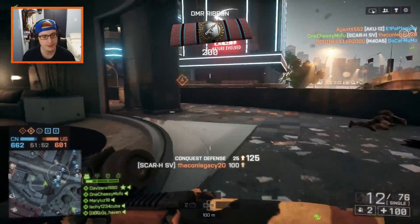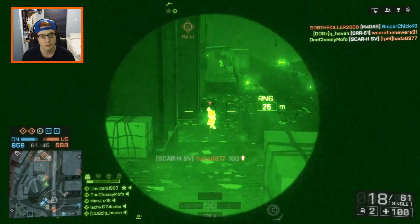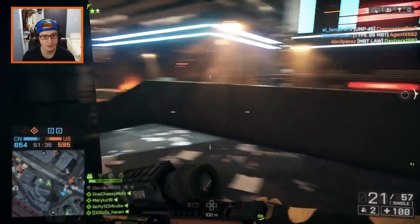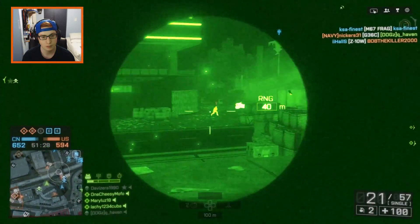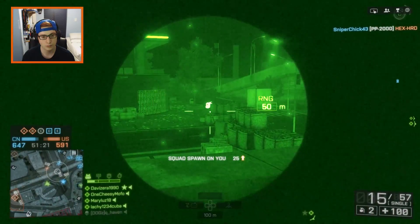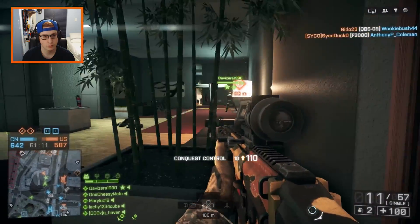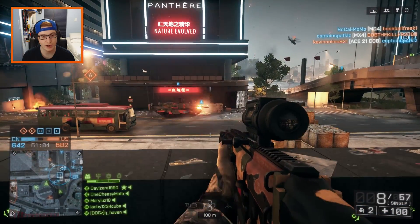Man, infrared sights on the SCAR HSV is amazing. Probably one of the best combos in the game in terms of weapon and attachment. It's just magical man — it's the perfect optic. He's a runner. Enemy tank dude — he's right on you bro, he got rogue killed.